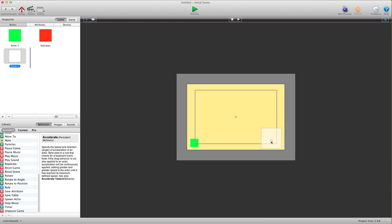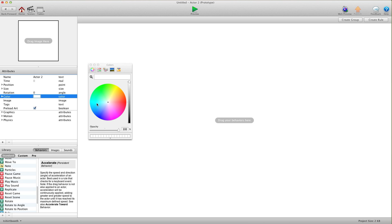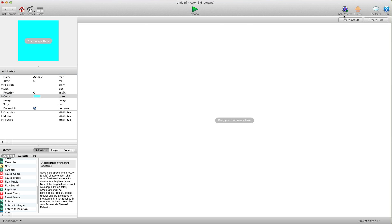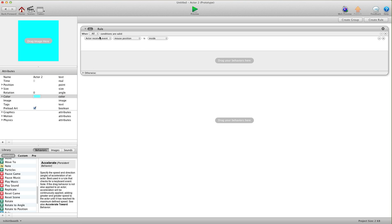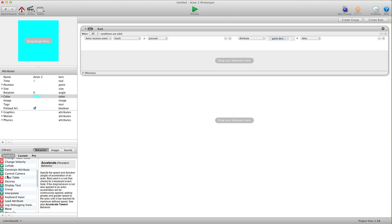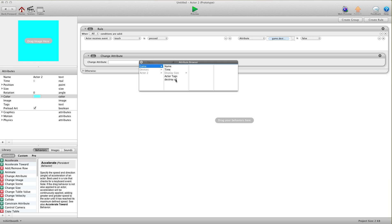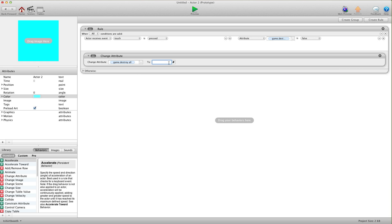I'm going to create a button and put it over here. We'll call it a power up or whatever you want to call it. Let's make it blue or something. We're going to create a rule in here and say when touch is pressed and the game attribute 'destroy all' is false, we want to change the game attribute 'destroy all' to true.